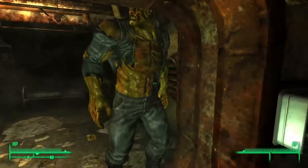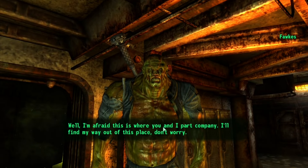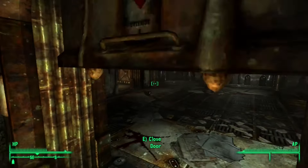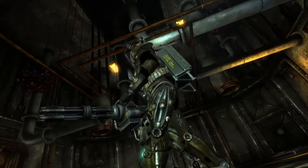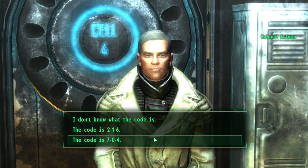I find Fawkes in a cell, release him and take him with me. He gets the GECK for me. After getting the GECK, I make my way back out — only to get captured by the Enclave and almost miss the whole thing.